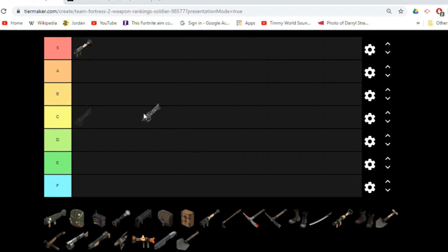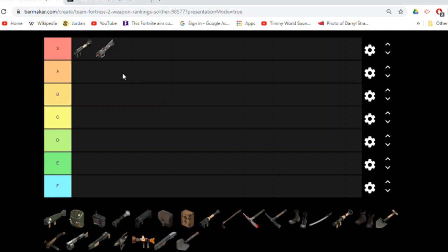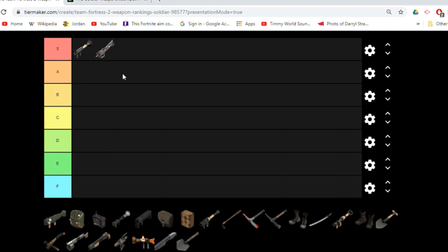A direct clone of the rocket launcher is basically the Cow Mangler, where you have infinite ammo and a charged shot, which isn't really that useful in the competitive scheme of things. But the fact that you have infinite ammo is very useful — say you're a pocket with your team and you don't want to be taking ammo boxes that your demoman could be using. Instead you just have infinite ammo and you don't have to worry about that.